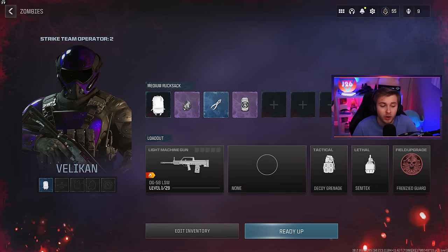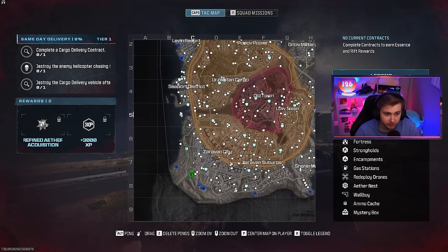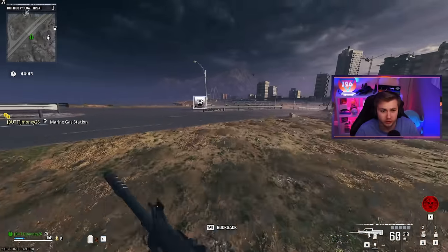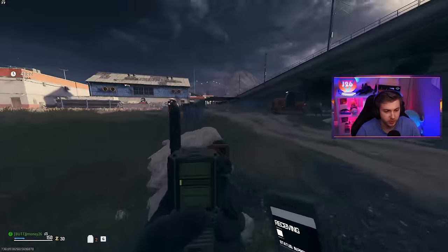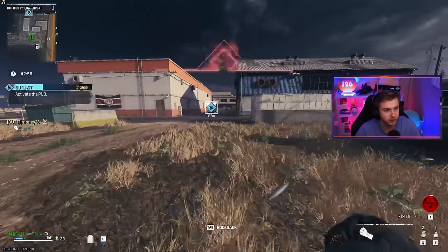So to test this method, I'm going into it with a level one weapon to see just how many camos and levels we get from it. The new method I've been seeing going around is this Outlast mission, and I'll explain more when we get over there. I didn't really get any kills coming over here — I might have ran over a zombie or two, but I don't think that's going to affect our weapon XP.